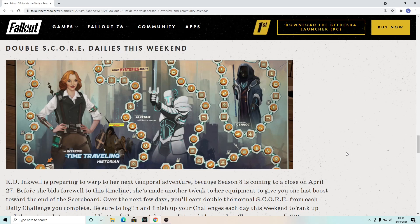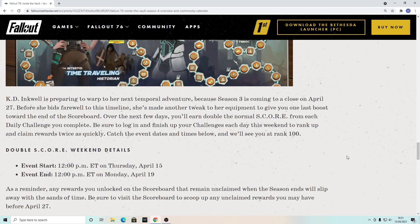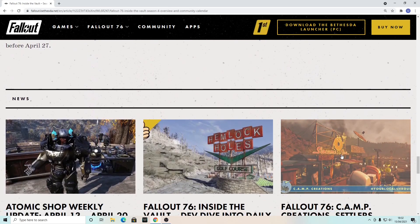We've also got Hunt for the Treasure Hunter Weekend again, Double Score Weekend, and it finishes with Gold Rush Weekend — and Bethesda planned double score dailies for this weekend. So if you haven't finished Season 3 yet — it ends April 27th — you still have a chance to get all your rewards. Bethesda's weekends start on Thursday and finish on Monday, so you've got a few extra days. Also remember: any unclaimed scoreboard rewards will disappear when the season ends, so claim your gold bullion, perk card packs, and anything else before April 27th.